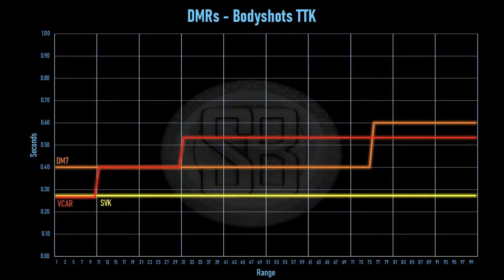First off, you'll notice the Vicar has got quite a good time to kill on the body shots in the first 10 metres, but drops away after that for some reason. It doesn't make much sense to me unless it's a close semi-automatic weapon, but that's not really that forgiving because you've got a lower rate of fire compared to an MP7. The Vicar's got a good time to kill, similar to the SVK up to that 10 metre range.